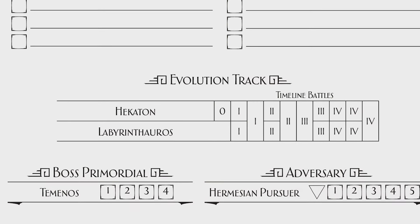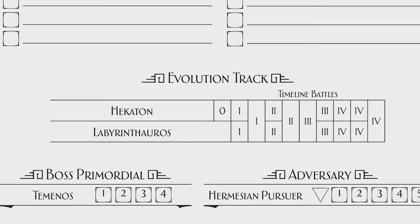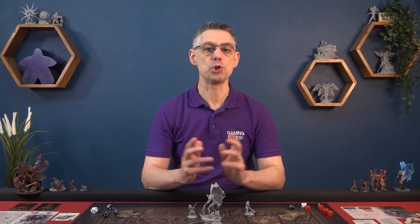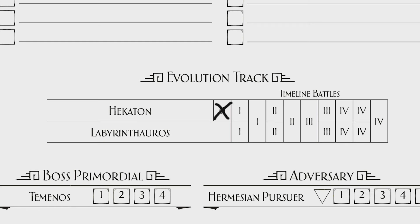The evolution track shows the number of times that you have fought each primordial so far. Since you fought Hecaton during the tutorial, one of the boxes will already be marked. You can choose either of them to fight as long as there is at least one empty box. You then mark the leftmost empty box of that track, and that is the level of the primordial that you now fight. For example, in this situation you have fought Hecaton three times but never the Labyrinthaurus. You could choose to fight Hecaton again, marking this box and having a level 2 fight.